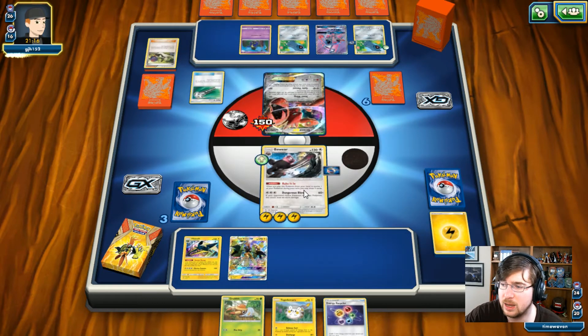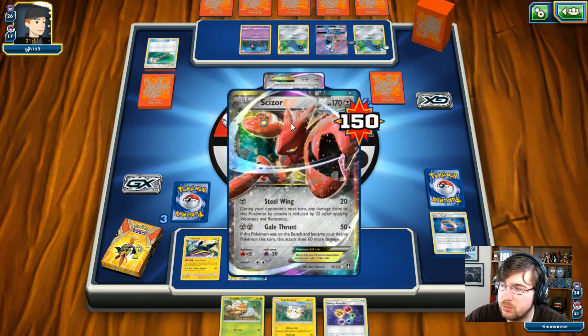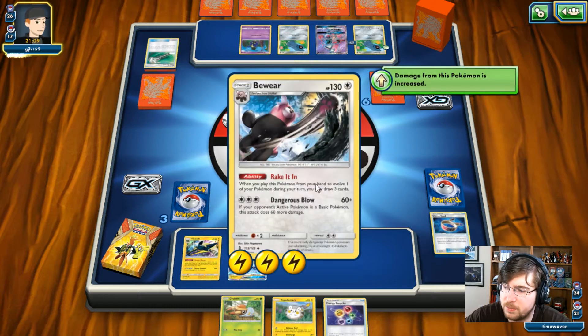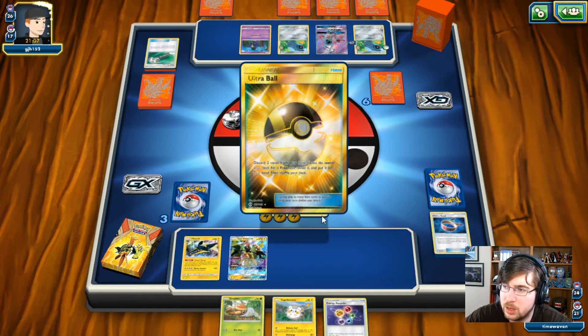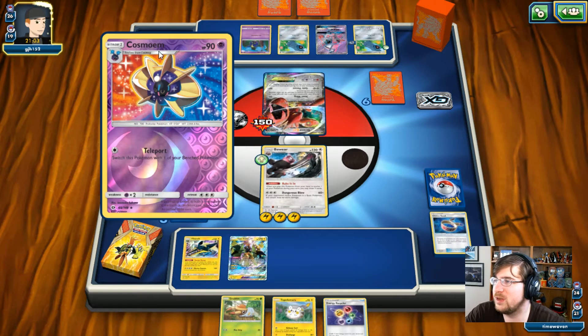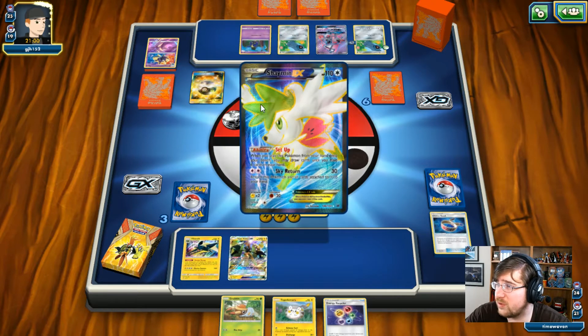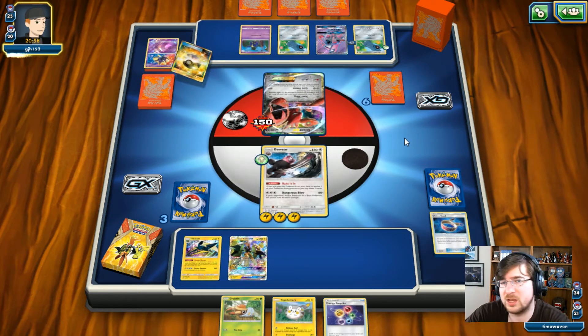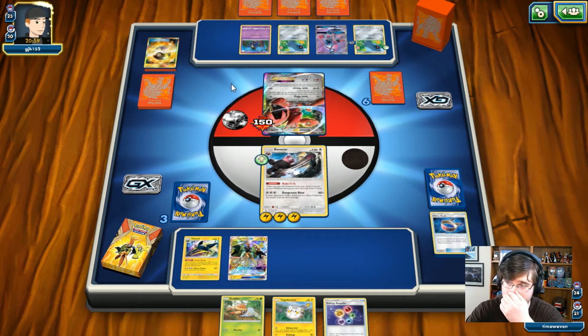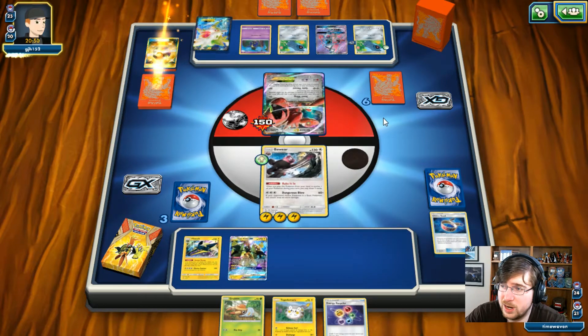I get an Energy Recycler, which is good — I can start grabbing Electric Energy. He is going to get rid of our Choice Band off the Bewear, but that's not the end of the world. We're going to see the Golden Ultra Ball come through, which gets rid of a VS Seeker and a Cosmog. He's got way too much stuff going on — that's why it's kind of clunky, having two Stage 2 lines and a Scizor line.